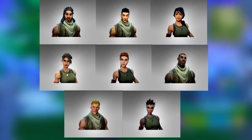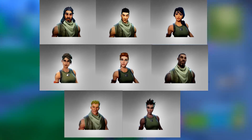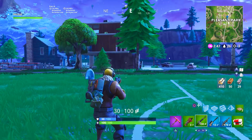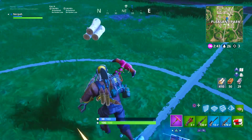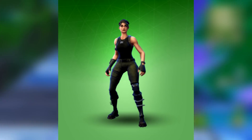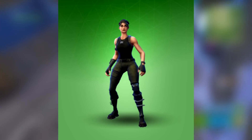Obviously everyone knows what the default skins look like, but I thought we would start with these since we are working our way up to the more rare skins. So after the eight default skins, there are actually four common skins that were available to purchase. The first one is the Commando outfit. Right off the bat, you guys will notice after I show you a couple of these skins that a lot of them were very, very simple.